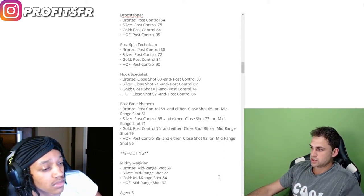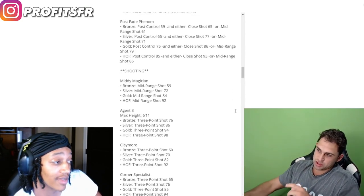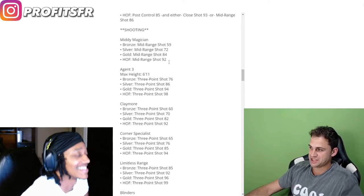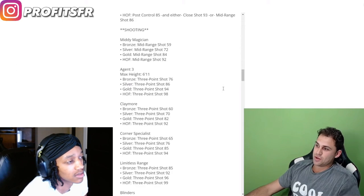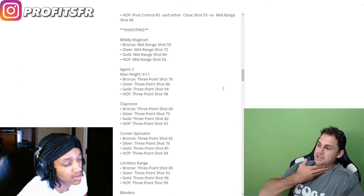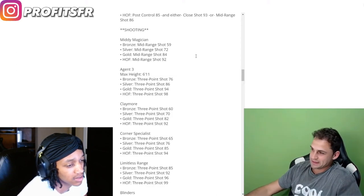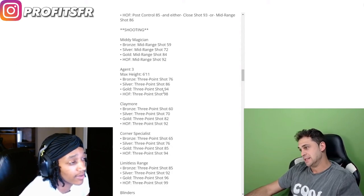On to the shooting badges. We talked about going 6'11". Mini magician, as you'd expect, is straight mid-range. Agent threes has a max height of 6'11" — so if you're going for a KD build at 6'11" and below, you can get agent threes. But you can't go with a 7-foot KD build and expect to get agent threes. Hall of fame is 98 three-pointer, 94 for gold, 86 for silver, and 76 for bronze.